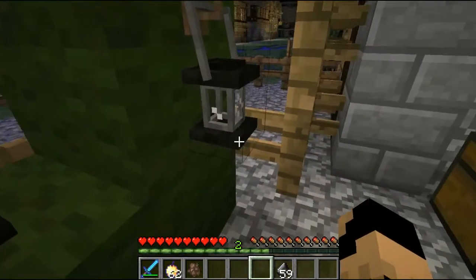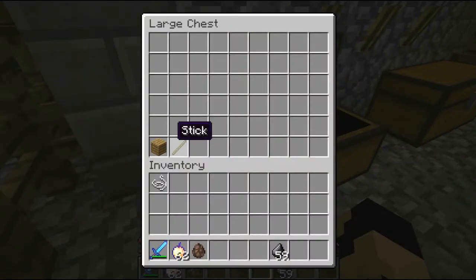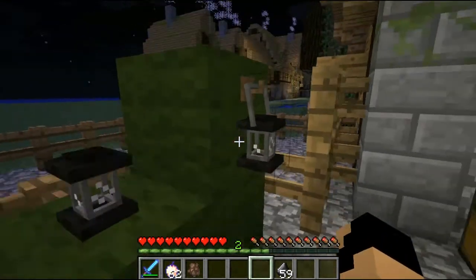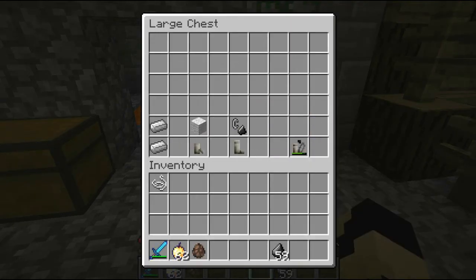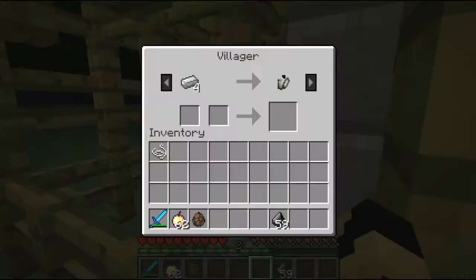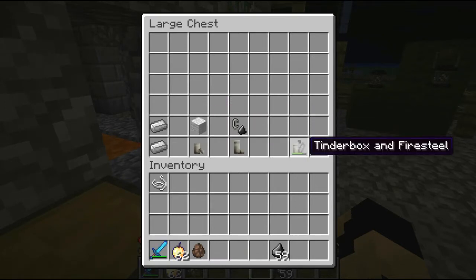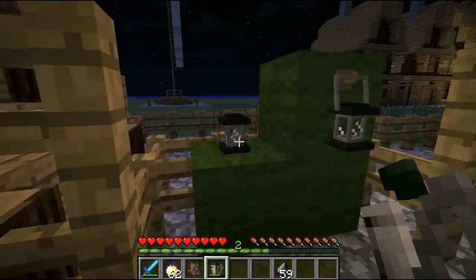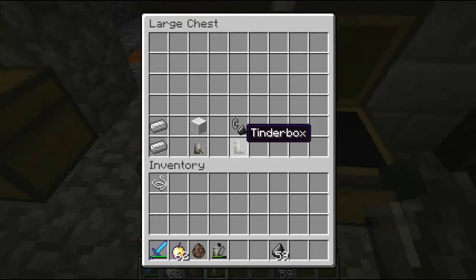I can put the handled lantern on a hook on the wall — boom, a handled lantern hanging on a hook! To make a hook you just use a stick and some oak wood planks, or any sort of wood, and you get one of these. You can just decorate your house with them or carry them around. Now for the tinderbox — my buddy over here sells them, or you can craft one: two iron ingots for an empty tinderbox, mix it with wool to get a tinderbox, then combine it with fire steel to get a tinderbox with fire steel.